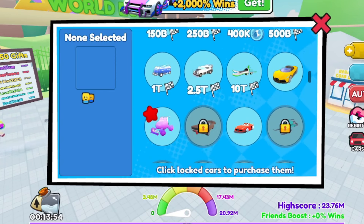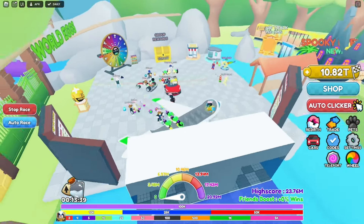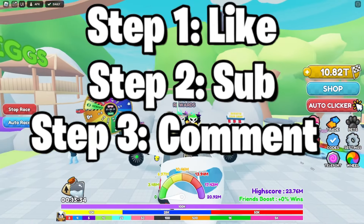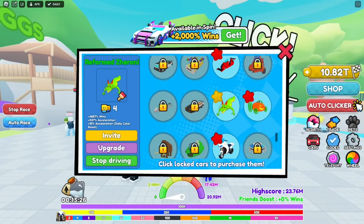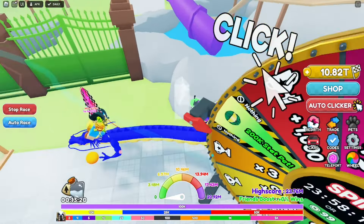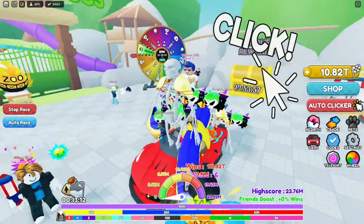Also, if you're looking for a super fast car, I can give you the plane or the bank truck. I also have the police truck. The plane goes super quick. You can pretty much pick any car — I even have some limited cars, including this dragon car. So enter the giveaway for a chance to win it.